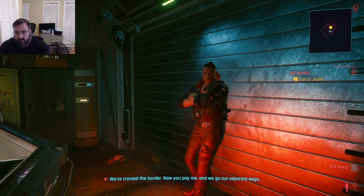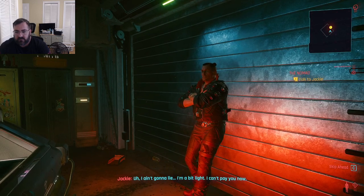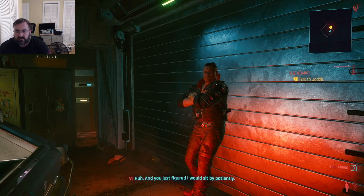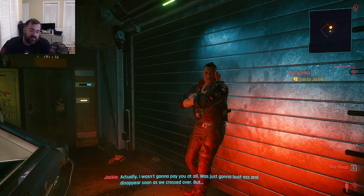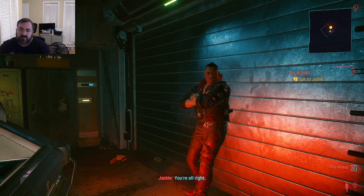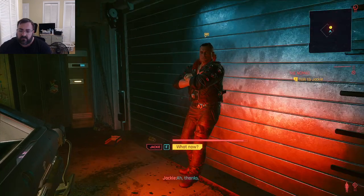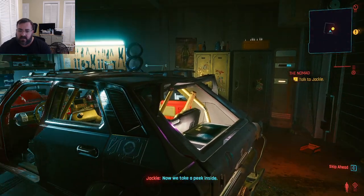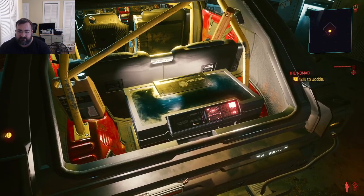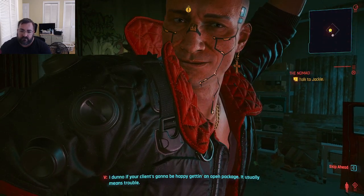We've crossed the border, now you pay me and we go our separate ways. Jackie admits he's a bit light — can't pay me now. He has something once he collects his scrap for this corporate cargo we're carrying. He just figured we'd sit by patiently. Actually, he wasn't gonna pay at all — was gonna disappear as soon as we crossed. But I'm alright, he appreciates the honesty. So what's next? Now we take a peek inside. Rule number one: never open the package. But open it anyway.